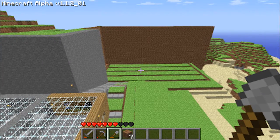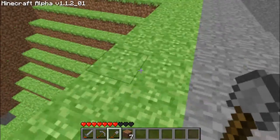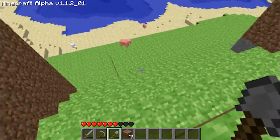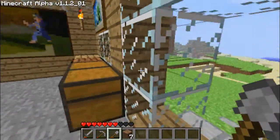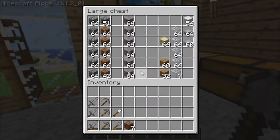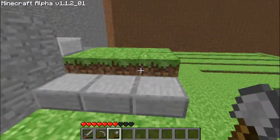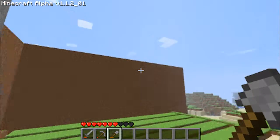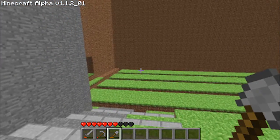I need to find iron so I can smelt it, make buckets, gather water, and fill up the trenches. Then I'm going to put glass over the top — the water will be at the bottom and I'll have glass all the way on top so I can walk over the crops without damaging them, because if you walk over your crops you can end up killing them. I've also cleared out my chest and made a lot of glass because it's going to be like a farm slash greenhouse encased in glass.